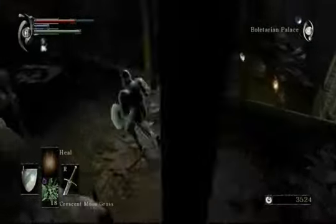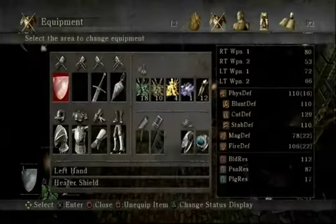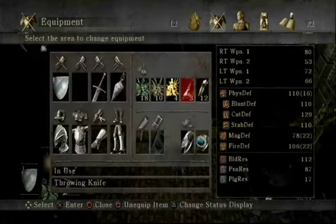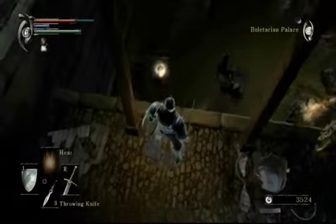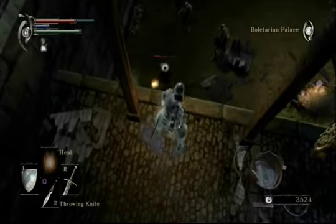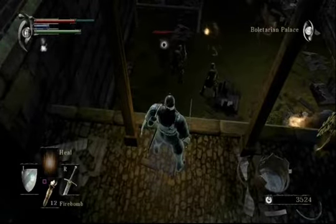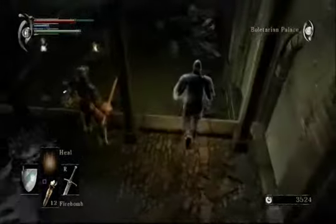So what that means is we can move around a bit freer without attracting as much attention as we normally would. So I'll bring out the throwing knives here — go ahead and get rid of those — just to show you how little damage they do. I mean, these are the slave soldiers, the weakest enemies in the game, and it takes off about a third of their health. So they're pretty much a weapon used to annoy, and that's about it. There are certainly better options for ranged attacks out there.